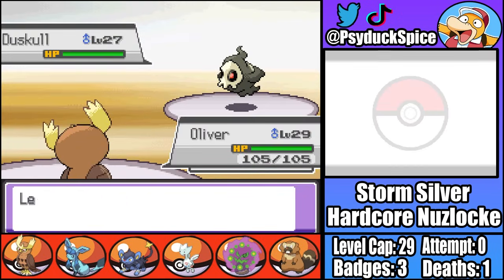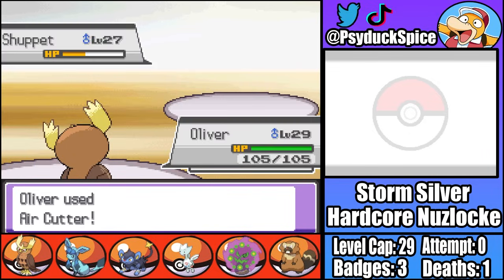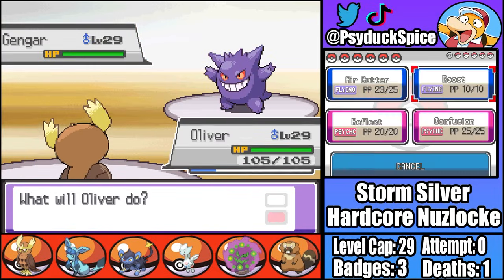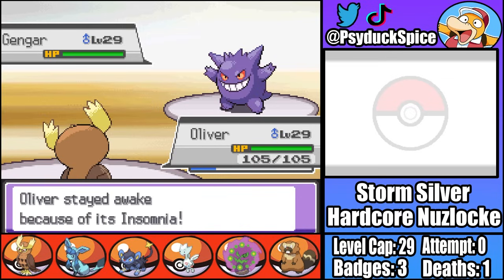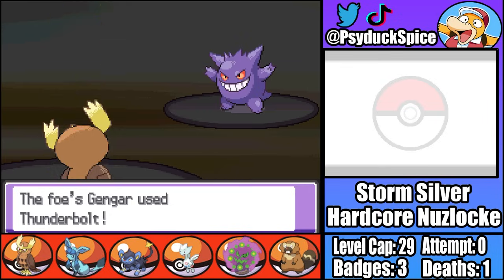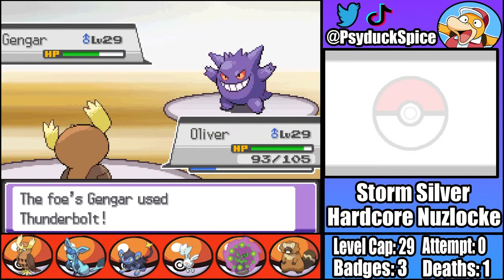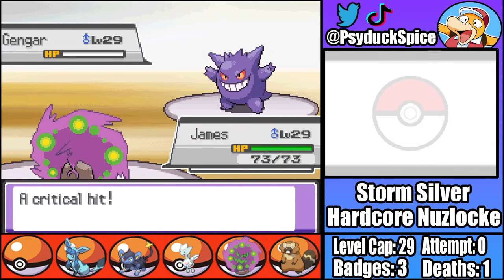Morty starts with Duskull, and I start with Oliver. Like Whitney, Morty is forced to switch because Duskull can't hit Oliver, meaning I can get off an Air Cutter for a third and then a second Air Cutter for an easy KO. Second is Gengar - Morty pulling out the big guns early. Gengar starts with Hypnosis, which amusingly doesn't affect Oliver thanks to Insomnia. Oliver gets off a Confusion that even confuses Gengar, but Gengar gets off a Thunderbolt that does massive damage. A second Confusion brings Gengar low but isn't enough for a KO, so Oliver goes down to a second Thunderbolt. With Oliver down, I send in James who gets off a priority Shadow Sneak, taking down Morty's most threatening Pokemon.